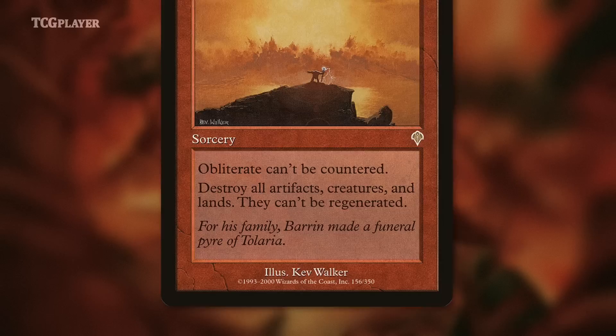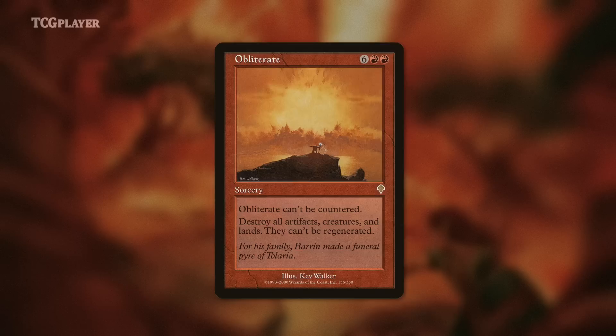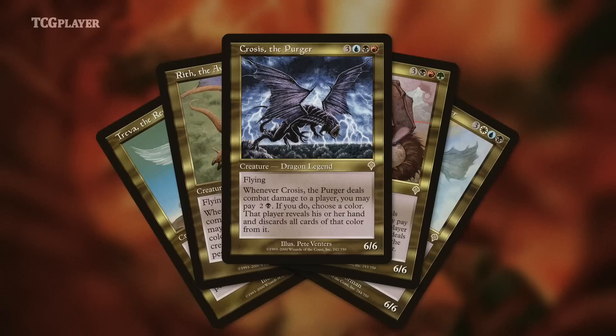Obliterate. What a card! Can't be countered, can't do anything about it. For the low, low cost of 8 mana, all of everything can just go away. Once they realized that people generally want to play their spells, they stopped making cards like this. What a shame, right?